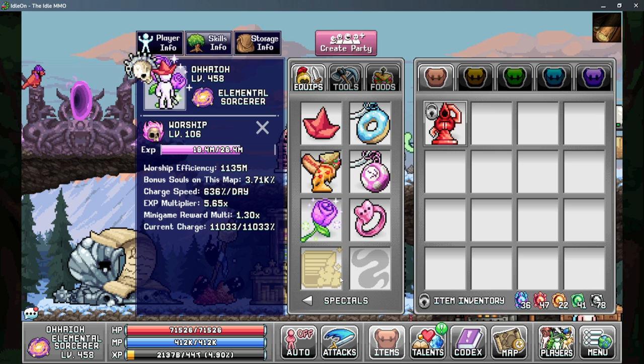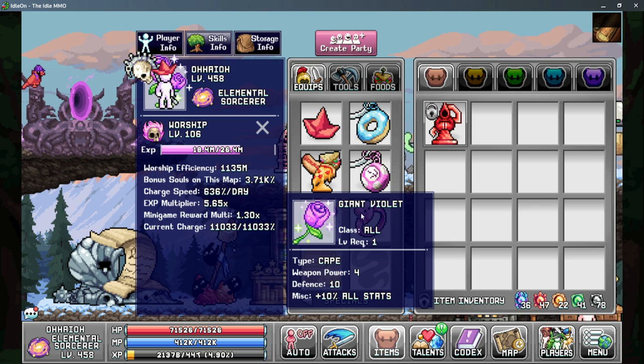The difference between those two trophies is going to be pretty negligible, but when you're spending thousands of charge at a time you do want to get every bit that you can. For your wings you want to use the giant violent wings or the gilded of font wings — these give you more skill efficiency or percent to all stats which gives more wisdom and in turn more skill efficiency. The gilded of font wings are slightly better but have a low drop chance, so the giant violent wings are the next best in slot.